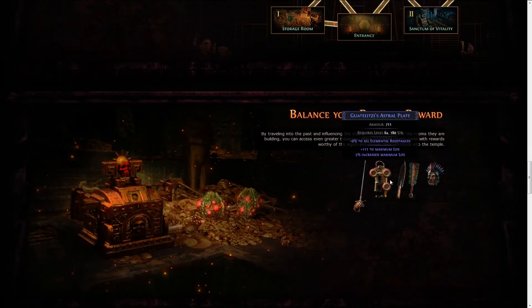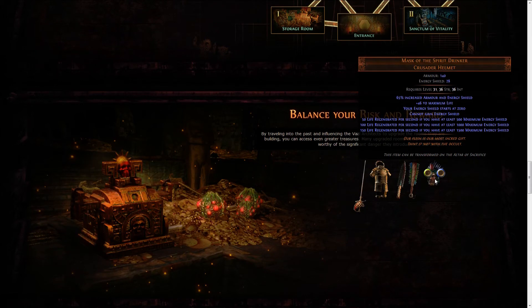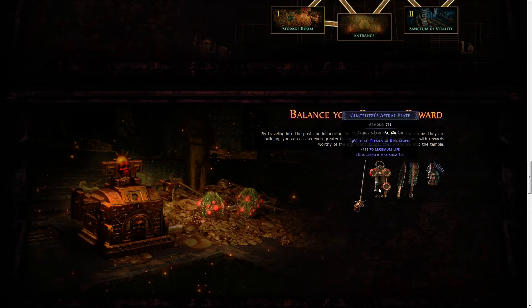There you actually get real items and good stuff — like this crazy weapon where 100% of physical damage is converted to a random element and always inflicts an elemental ailment, also dealing increased damage to ignited, frozen, or shocked enemies. And then there's this one where you start with your energy shield at zero and cannot gain energy shield, but you can get a lot of life regeneration if you have at least a certain number of maximum energy shield. You can also get new armor with flat life and percentage life, making it really, really strong for life builds.